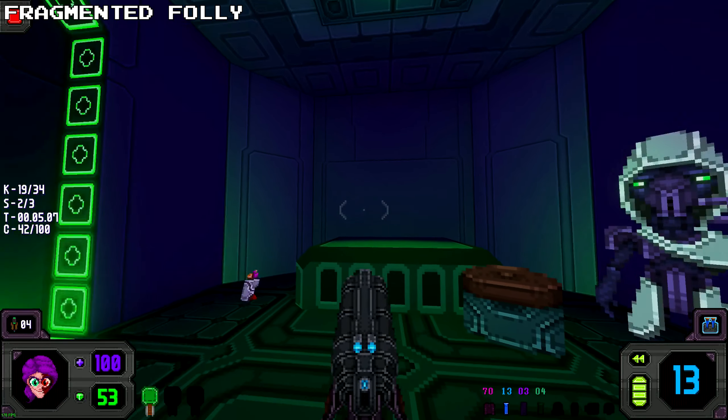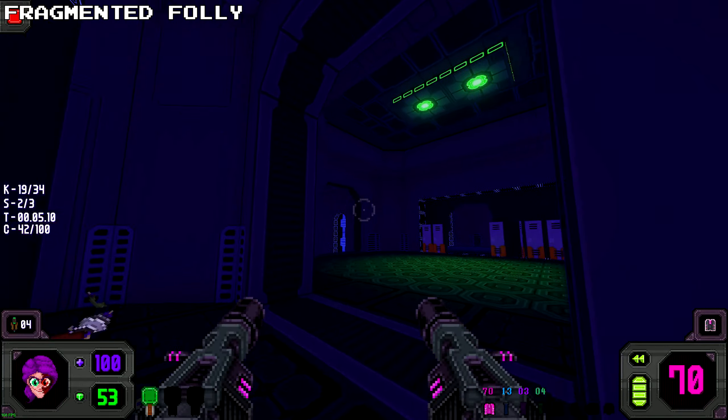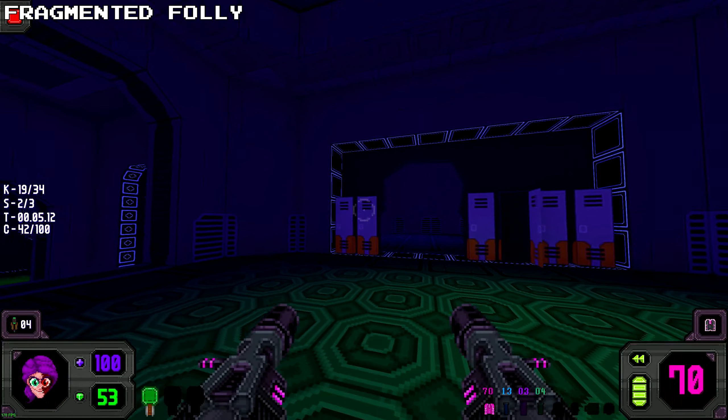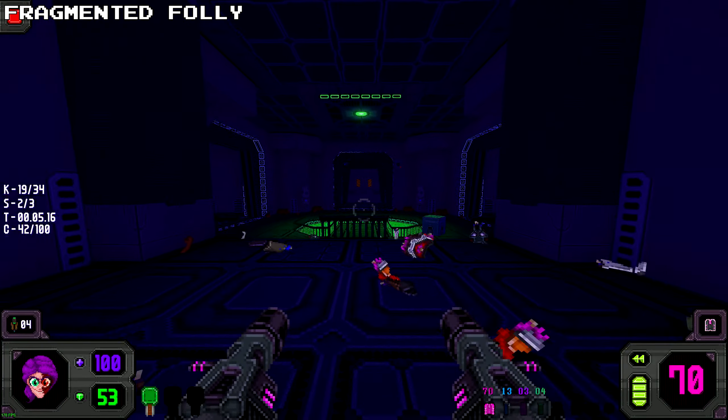And now for the next secret: once you have found the green key, this is where it's located. Now once you proceed back into the locker room, you will find a crack in a wall. Use your explosives to go through this locker and then you will find your next secret.